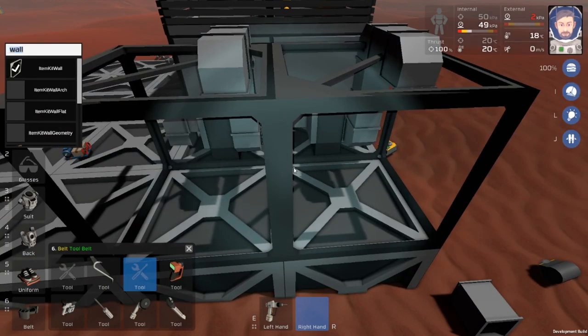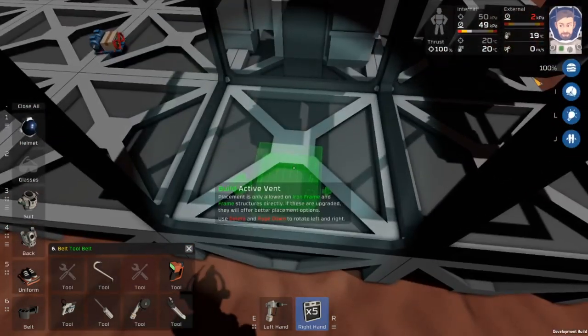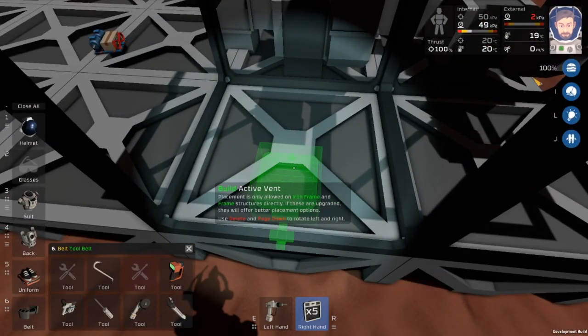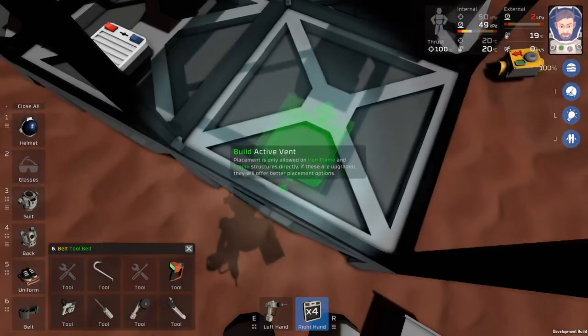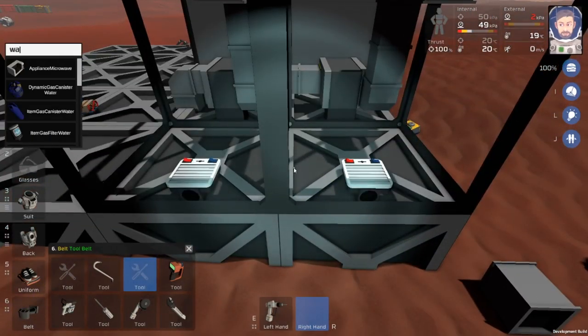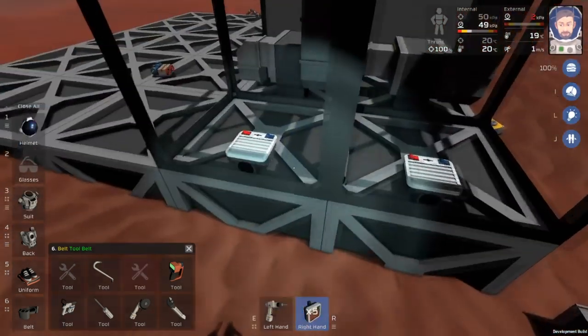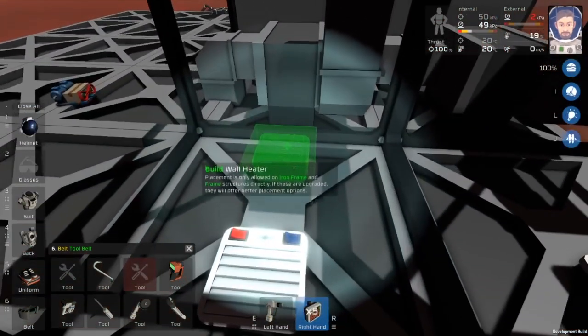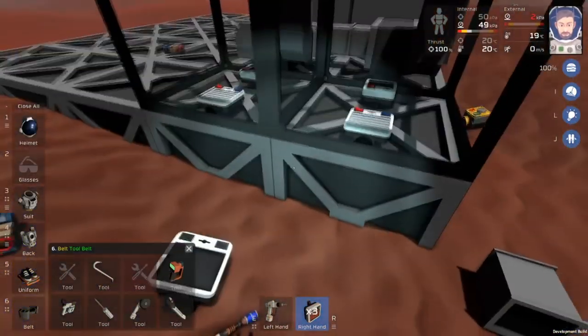The only thing we're going to need are active vents. We'll build an active vent here and an active vent here. Then I'm going to need a wall heater because it may get cold in there, especially with these oxide blocks. So the wall heater is going to go like that and like that.